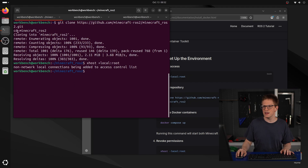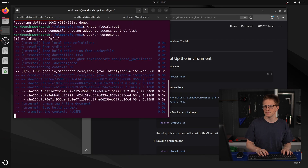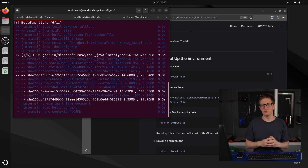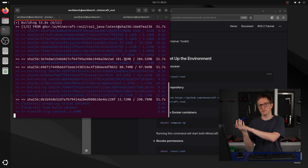From inside the Minecraft ROS 2 folder, we're going to run docker-compose up. The first run is going to take a while, as it first downloads the various layers of the Docker image and then compiles everything inside the Dockerfile. Another reason having Docker is helpful is that this code has been written for Humble, but my host is running Jazzy — so that way I can run it without having to find something that has Humble.